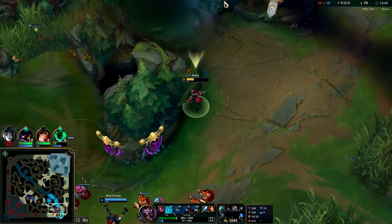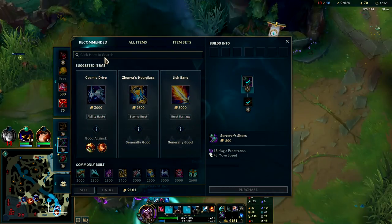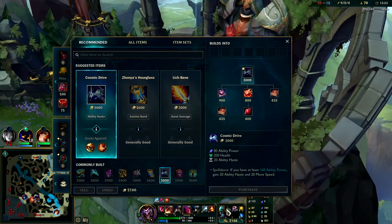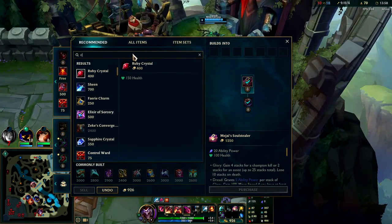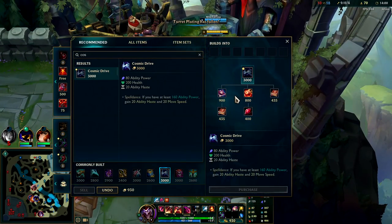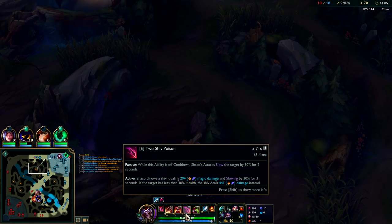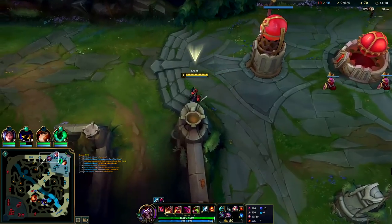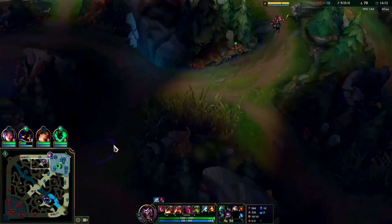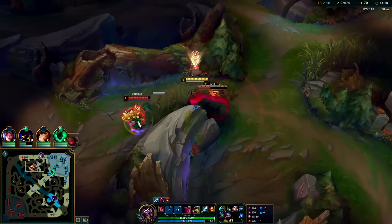We can reset and get Mejai's here — it's the only way you're gonna have any scaling into the late game on Shaco, other than your Dark Harvest, if you can get Mejai's and not lose it. Then we're gonna get Cosmic Drive second item because Cosmic's really good. I'm actually not a huge fan of Lich Bane on AP Shaco — I think it's very overrated. Because you've got to get into melee and most of your damage is gonna be coming from your E anyways. I'd rather get Cosmic for the CDR and ability haste and then get Rabadon's for the damage.